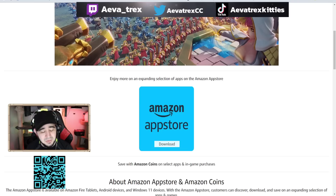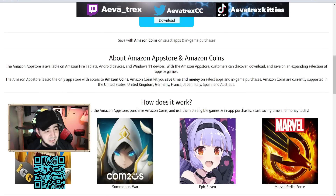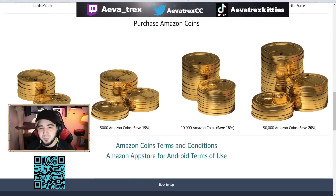From there you'll download the Amazon App Store and then download Lord's Mobile or whatever other games you're playing. The Amazon App Store is available on Amazon Fire tablets, Android devices, and Windows 11 devices. It's also the only app store with access to Amazon coins, which let you save time and money on select apps and in-game purchases. Amazon coins are currently supported in the United States, United Kingdom, Germany, France, Japan, Italy, Spain, and Australia. Just remember: 100 Amazon coins are worth one dollar. Purchase the coins and use them on eligible games and in-app purchases — Lord's Mobile is one of them. The more Amazon coins you purchase, the more you save.